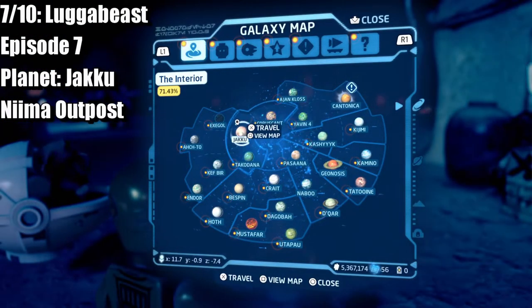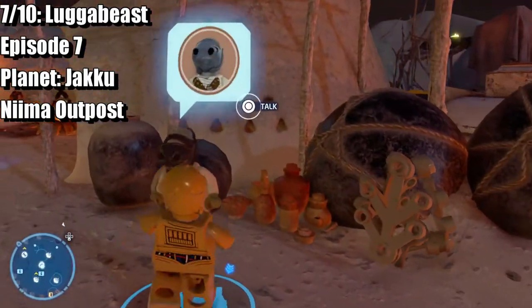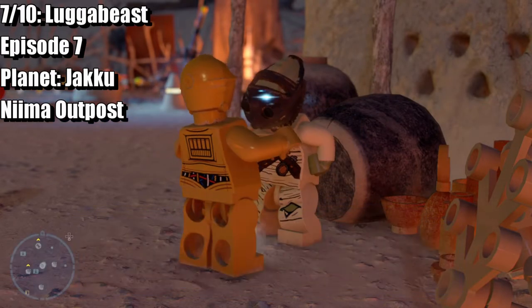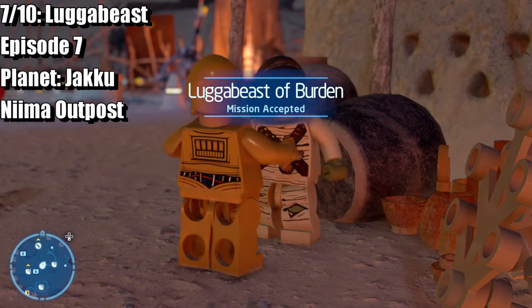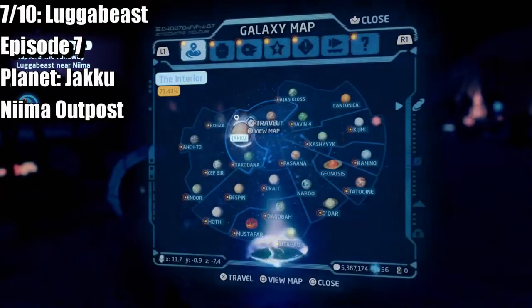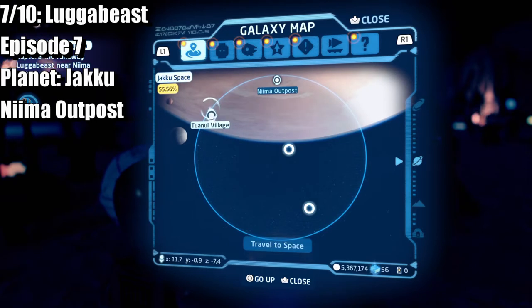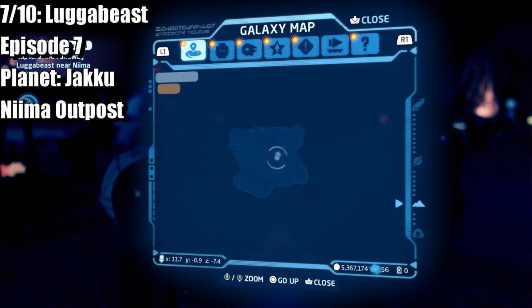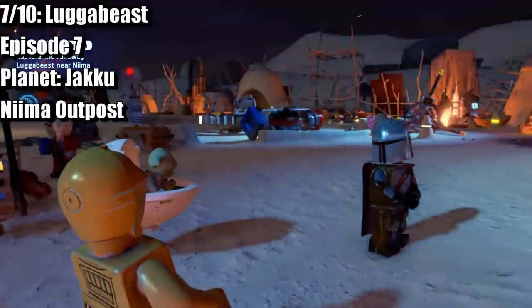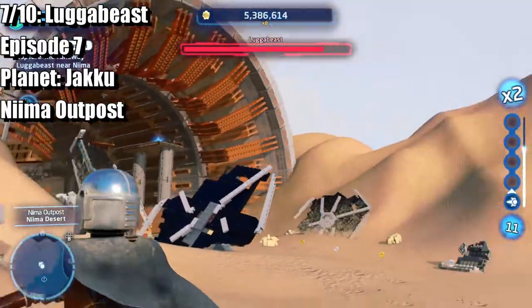For the next beast, you need to head over to Jakku. Once there, head to the village — these creatures are called Tiduu in the village, and we're going to unlock the beast by doing this particular mission. So we're at this village right here, and it looks like we need to defeat the beast first.